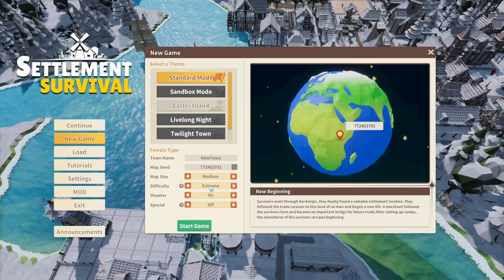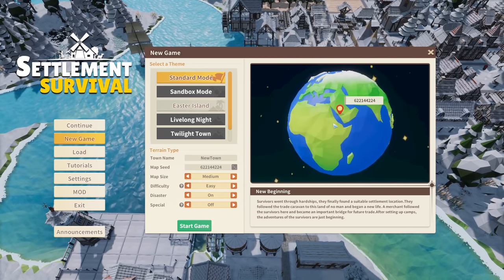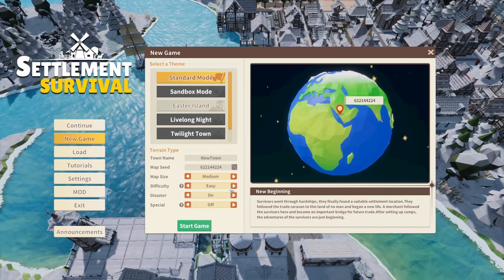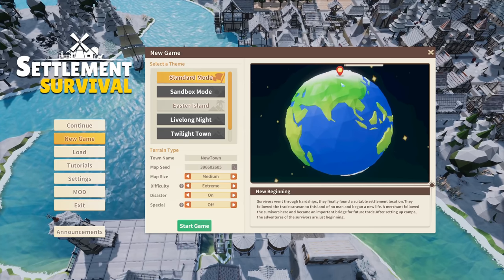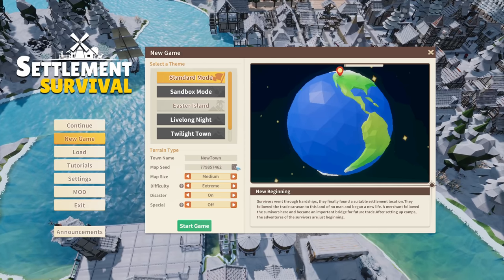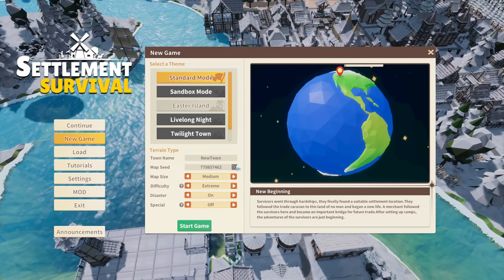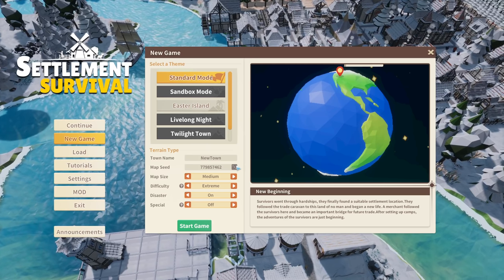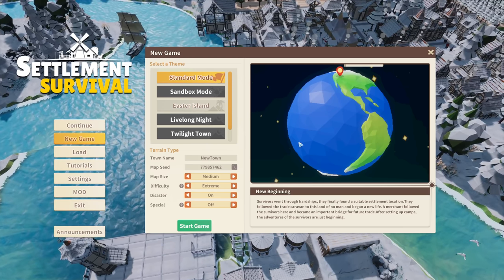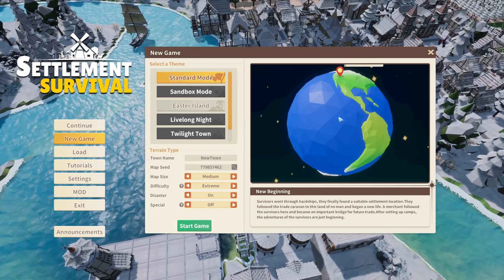I'm going to be playing on extreme difficulty. On easier difficulties it is warmer and you start with more resources and people. On hard difficulties it is much colder, meaning that keeping your houses heated is more difficult, and you start with a much lower population and far fewer resources, so you can starve and dehydrate more easily. But that's my jam.